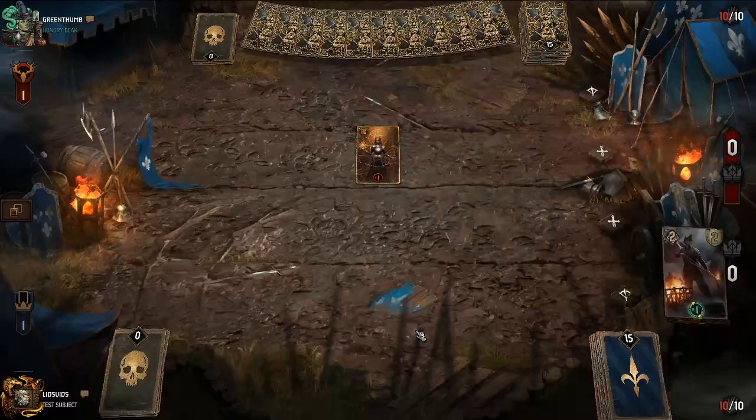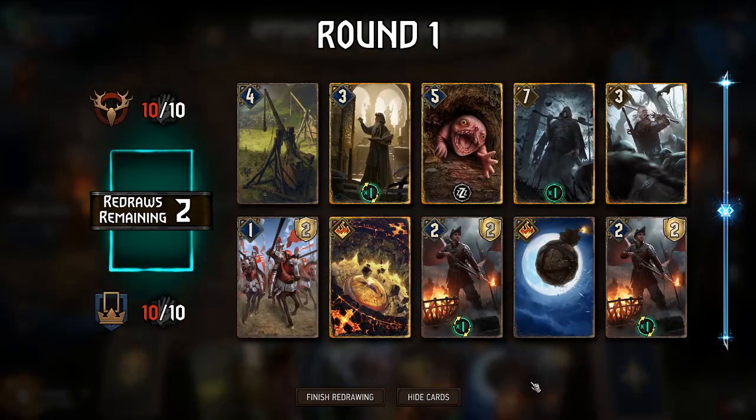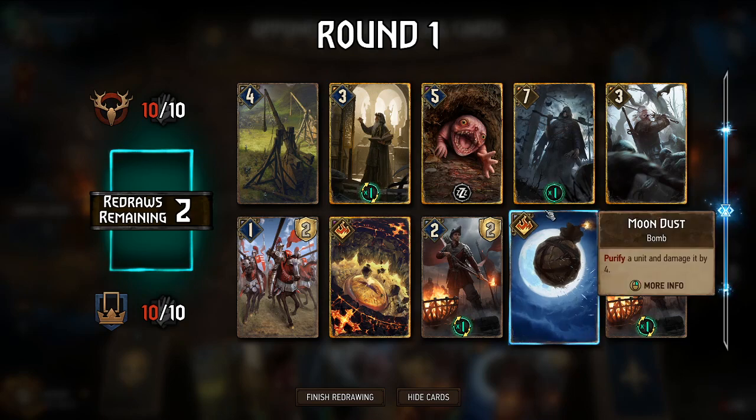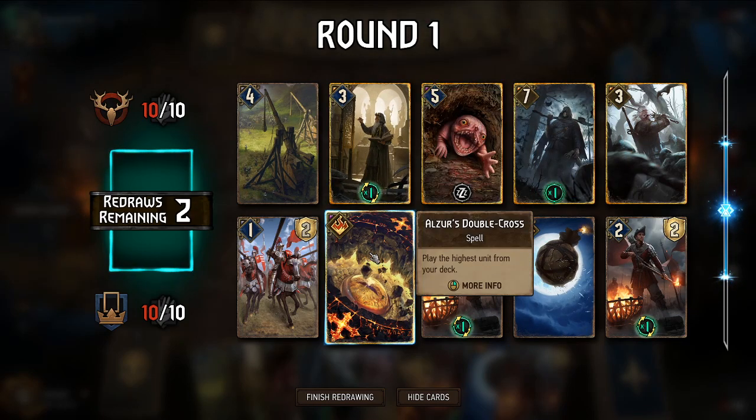One thing that comes to mind about Monsters is that strategies like Consume would not work so well here, because it destroys some of your own cards that would otherwise have resilience. Also, boost does not carry over from one round to the next with resilience cards, so that strategy might not work well either.